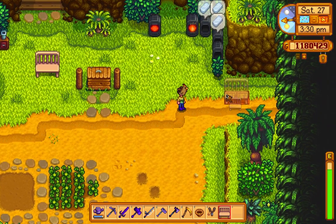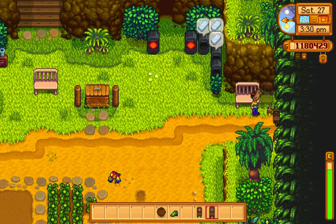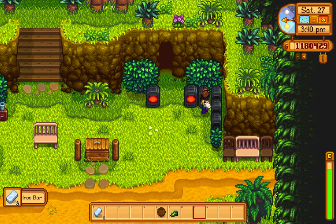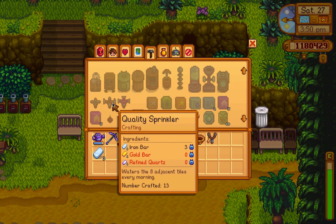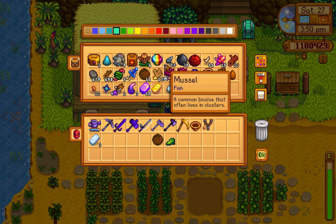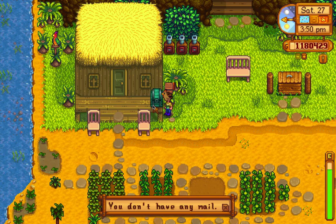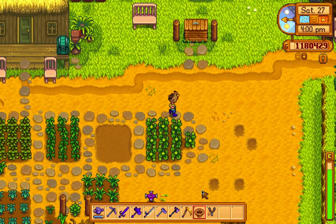That looks like a good contrast. Now, bars for the quality sprinklers — for that I need refined quartz, right, and a gold bar. Where can I get refined quartz? I hope I have some — I need quartz for that and I don't really have much quartz. Let's put the iron here. Now I'm gonna go give Leo his daily coconut.